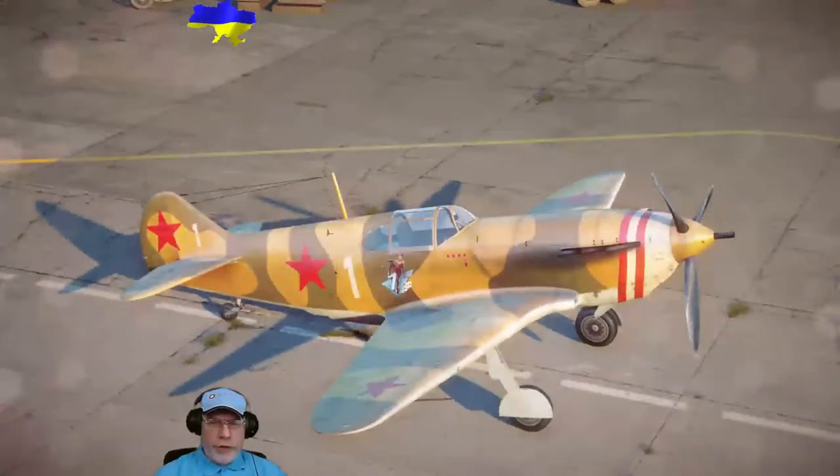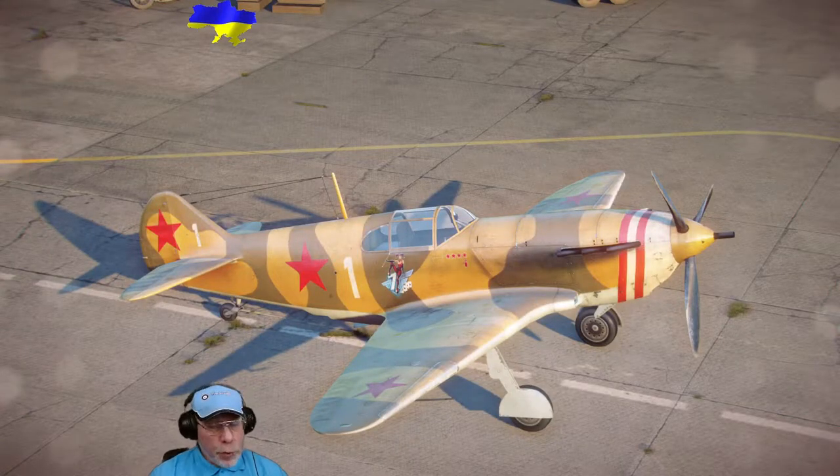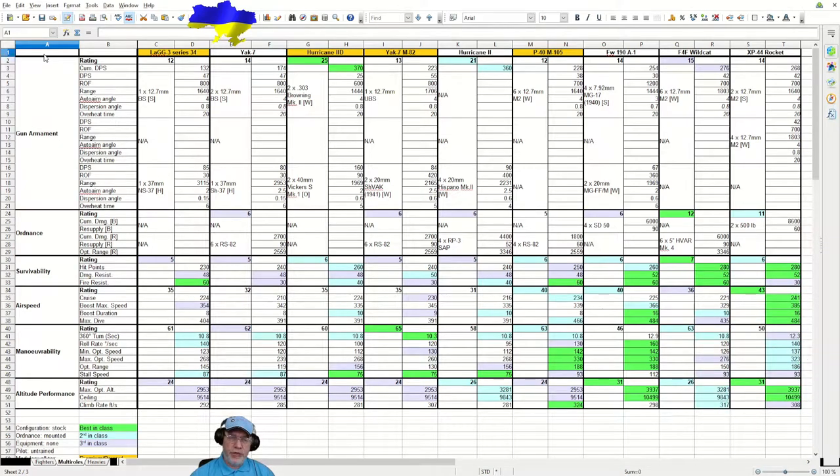Next we're going to take a look at the numbers, which means looking at a spreadsheet. If you don't want to look at that, use the link below the video to skip ahead. Here's the spreadsheet showing all of the Tier 5 Multi-Roles — there are nine of them. I'm going to take a moment to explain how this spreadsheet works; if you know that already, skip ahead to the discussion of the statistics.